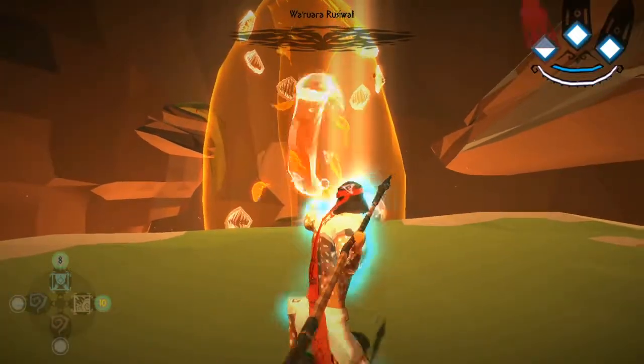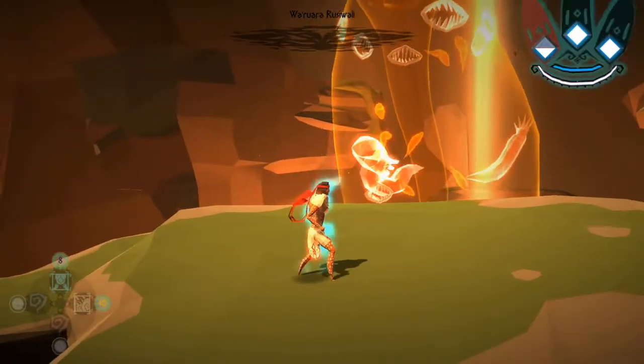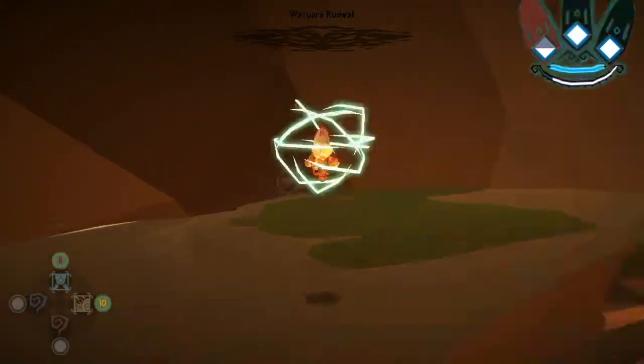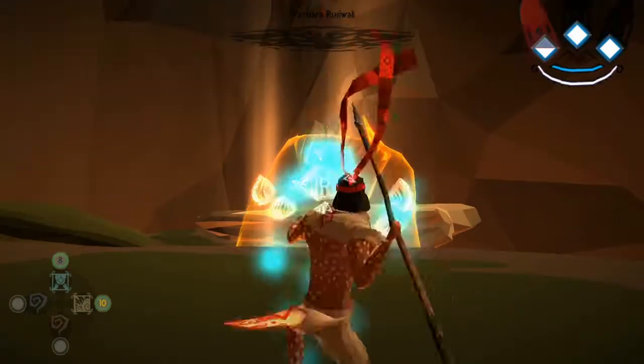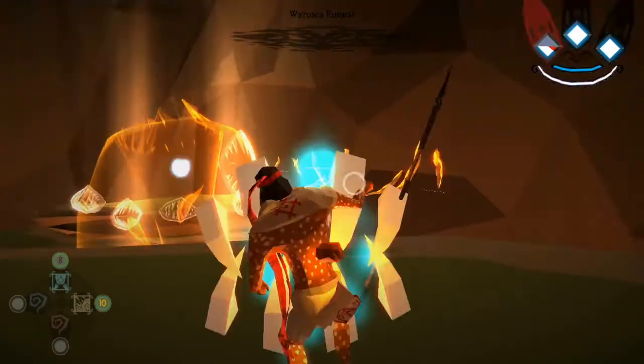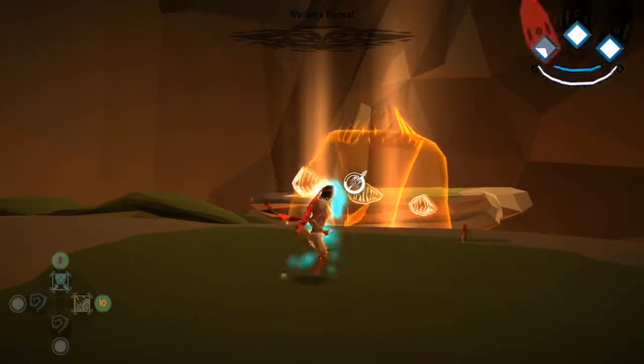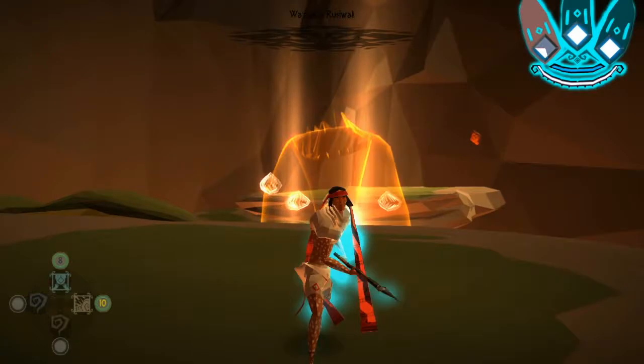It might also be easier — as you can see there — to hit some of the mouths as they dispel some of the enemies, so it would be easier to go and dispose of them when you're on the platform, and it will make things easier on you.